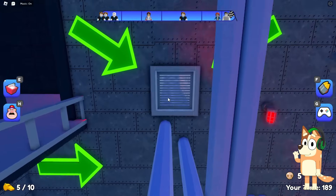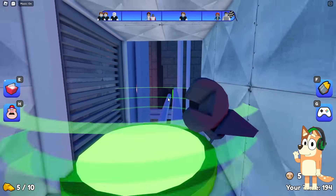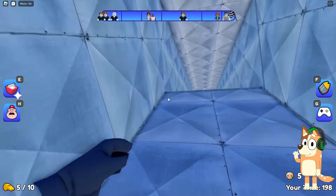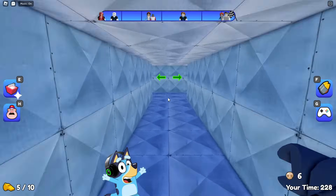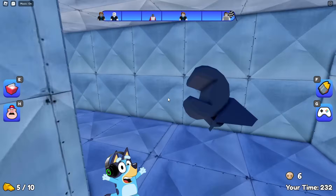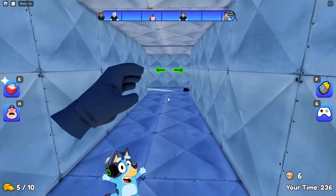It looks like we need to run into this ventilation. It seems to me that this coach is throwing balls at us, and therefore we need to quickly go into this ventilation so that he doesn't throw this ball down at us. Here, we need to choose which direction we will go. I think we should go right — I think this will be the right way. I won't even bother checking what's on the left.